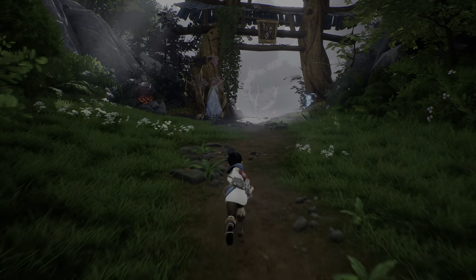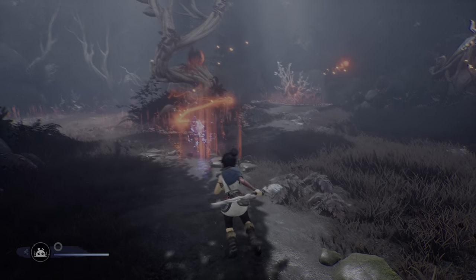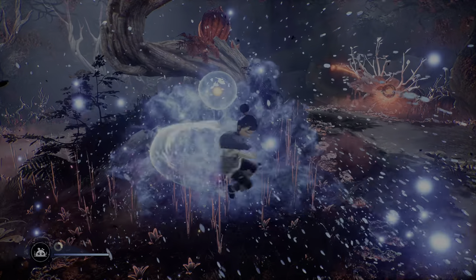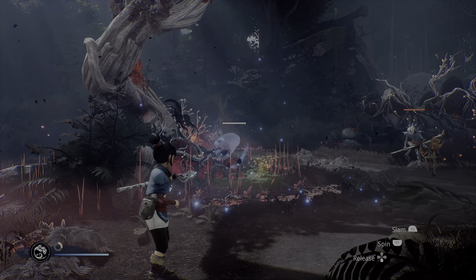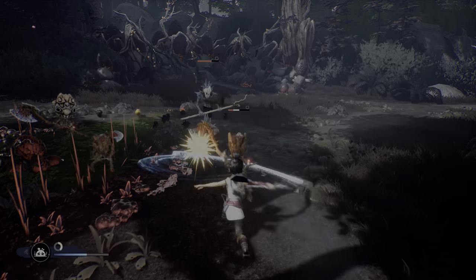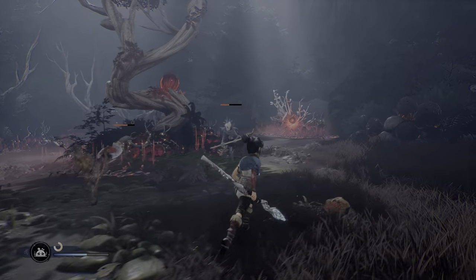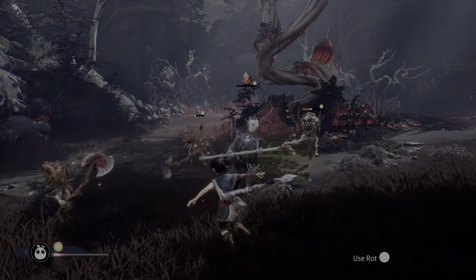We even create a warp point. We've got some baddies over here. You can use the rot to fight in the tier — I don't always really recommend doing that just because it leaves Kena super vulnerable.